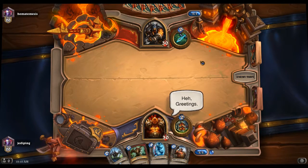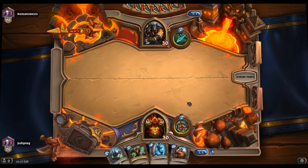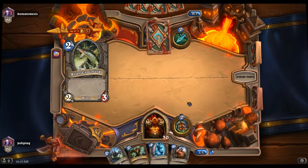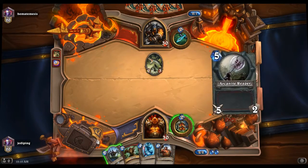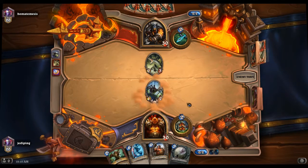Greetings. If I ever spend ten dollars on a hero, it's gonna be to get Magni because I don't like Garrosh. I didn't like him from the get-go in Burning Crusade — I hated him so much. Oh look, Arcanite Reaper! That's nice. That's the one I would potentially consider changing up — spending the ten dollars on, should I ever decide to do that.